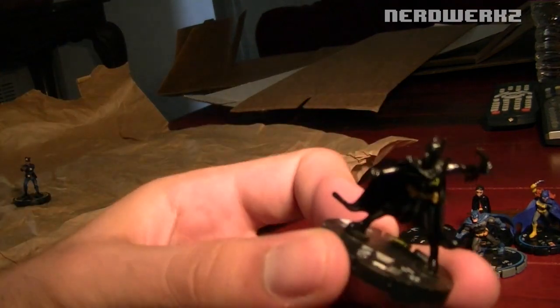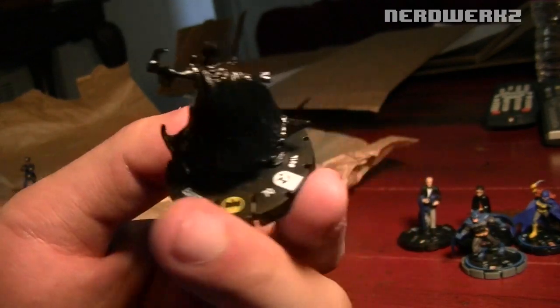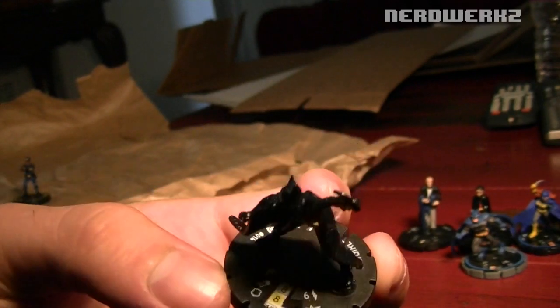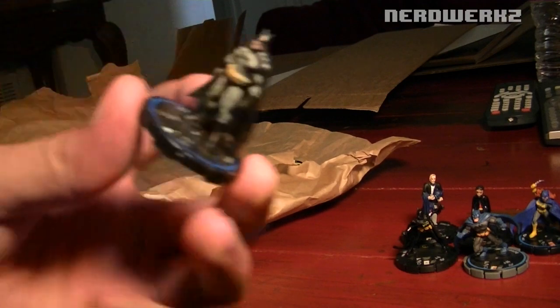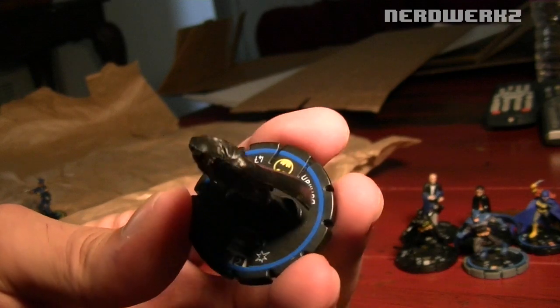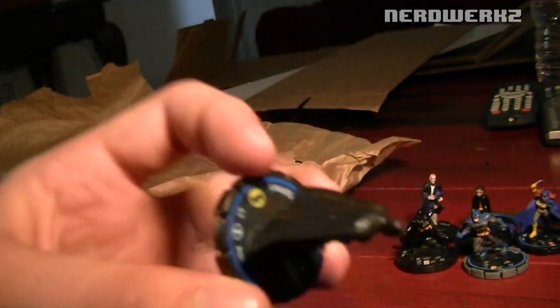I got a really cool Cassandra Cain Batgirl from the Crisis set — I really liked that set a lot. This is actually a really cool piece too, and she has a lot of really crazy abilities as well. I picked up her. A lot of these characters I glanced at online a little bit just to see what they did, but mostly I got them because of the sculpt. It was really cool, I liked that sculpt.